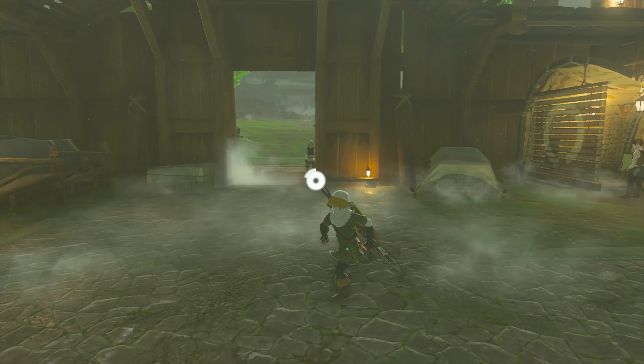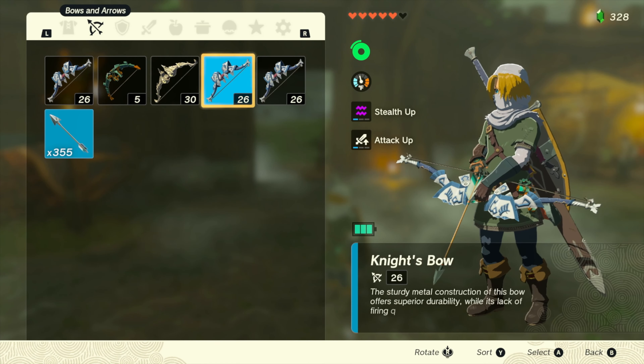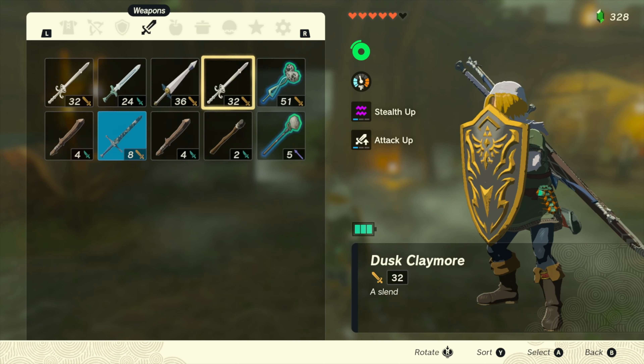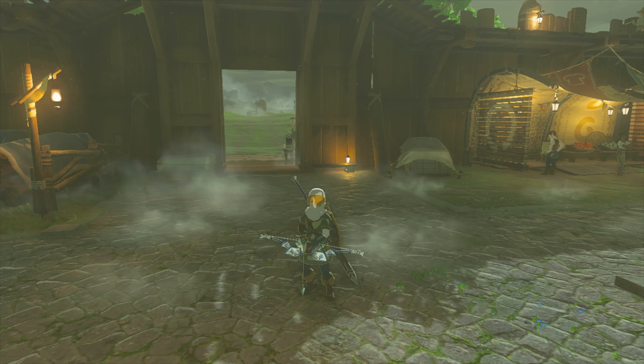So the first thing you're going to do is get to a flat area, then you are going to equip a bow. You're going to need two bows for this, and then obviously you're going to want the item that you're trying to duplicate.